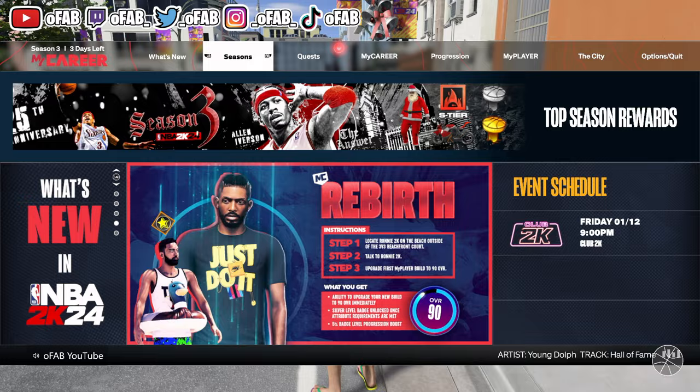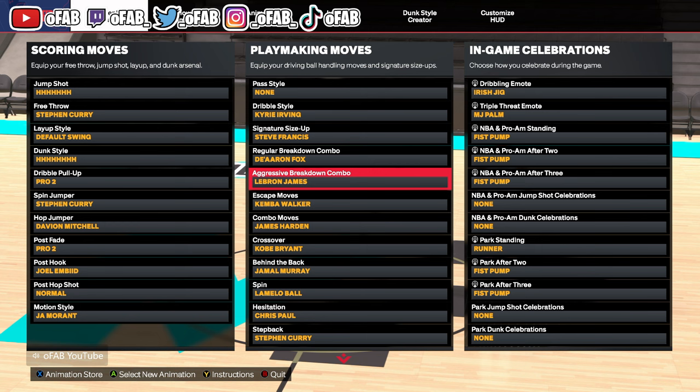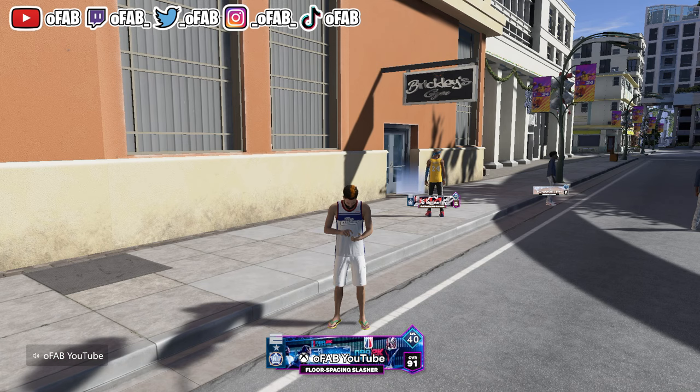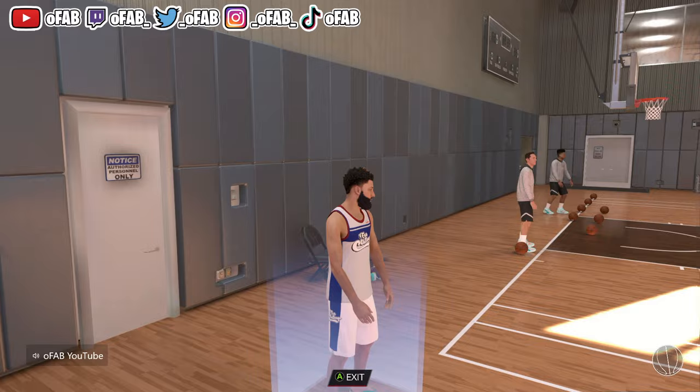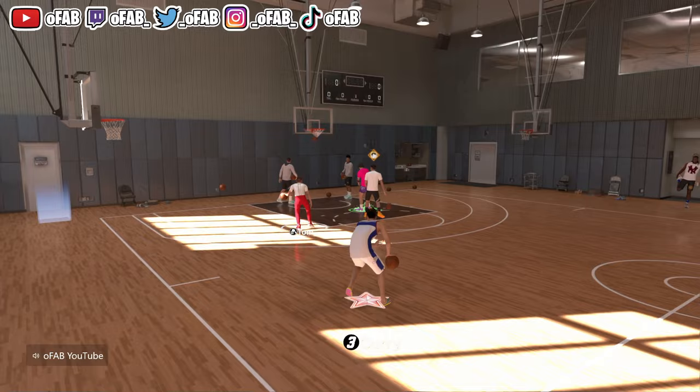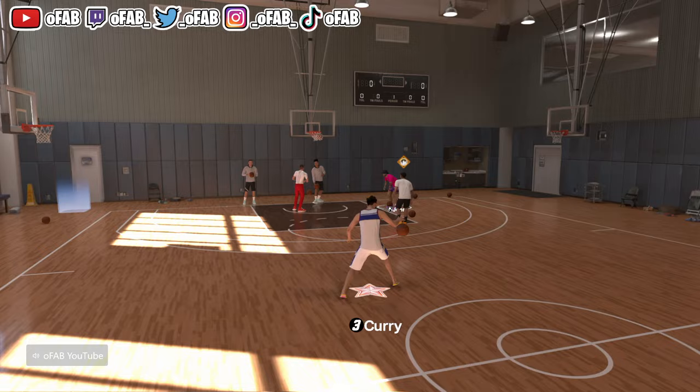Here's where it's at — the LeBron James aggressive breakdown combo. To do it, hold right trigger and go up on your right stick. I'm in the Brickley gym to show you. Just hold your right trigger, then tap up on the right stick and you get the LeBron James aggressive combo. You can just do whatever moves you want, combo up, and get through defenders.